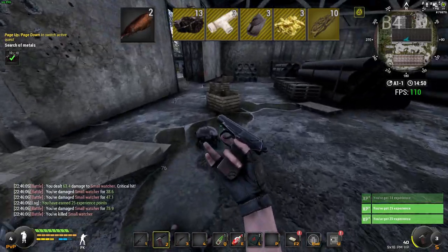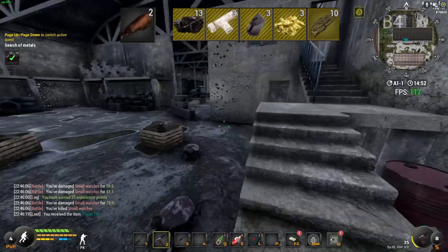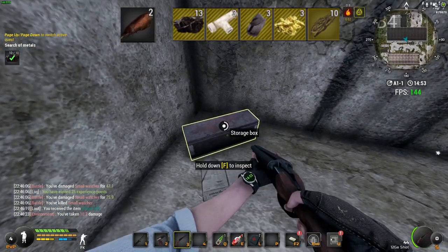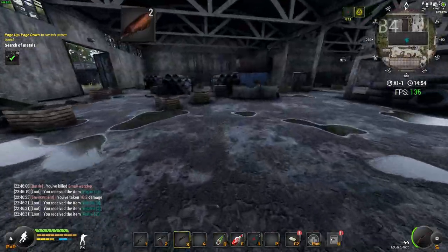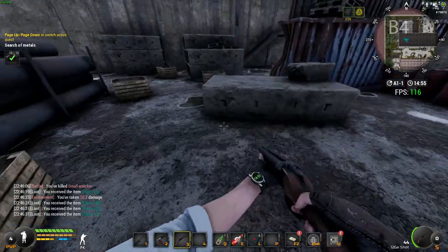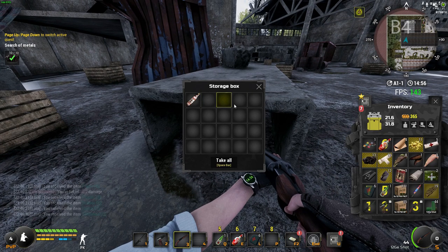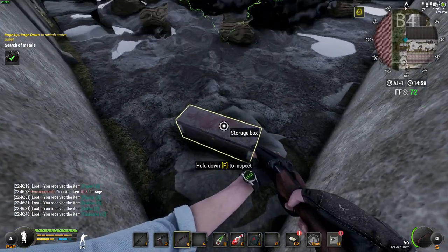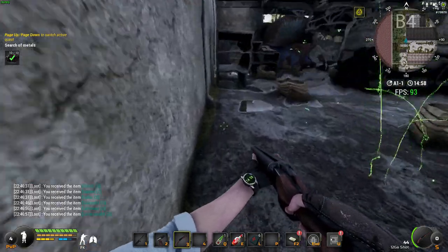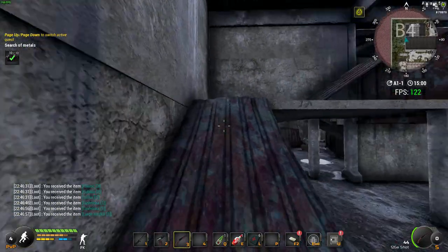Remember to loot all the watchers since you need at minimum five watcher's claws. Run up the stairs and watch out for the anomaly — make sure you go around it. Open the next storage box and get what you need. Then do a 180, run straight out, drop down, take a left, and run through the center of the pipes. There's another storage box just underneath on the right. Hold your breath when going into the anomaly — for me it's Left Control — and it won't do any damage. You can get medicine and food from there.